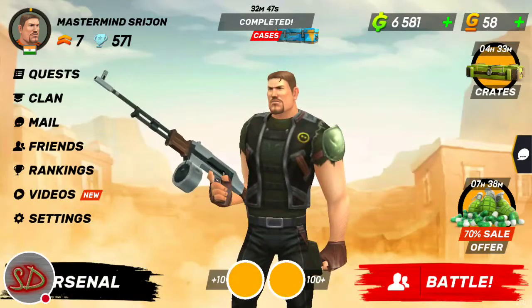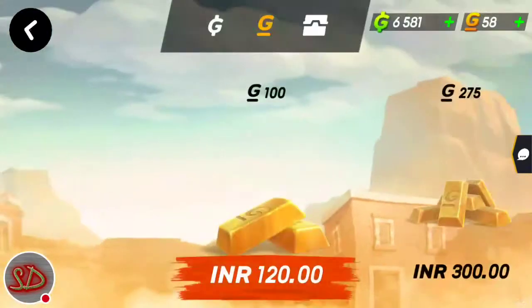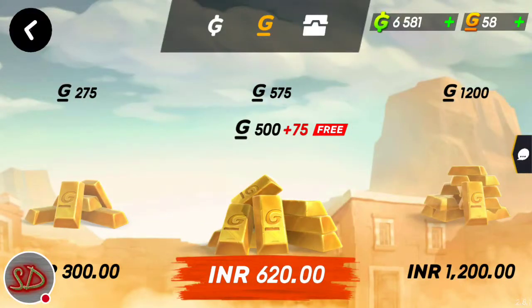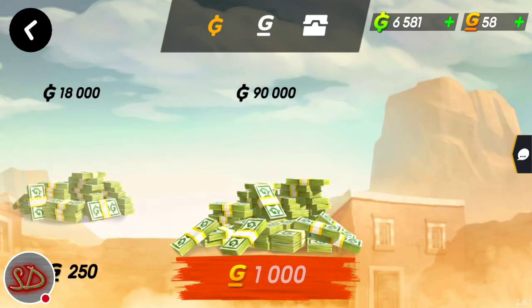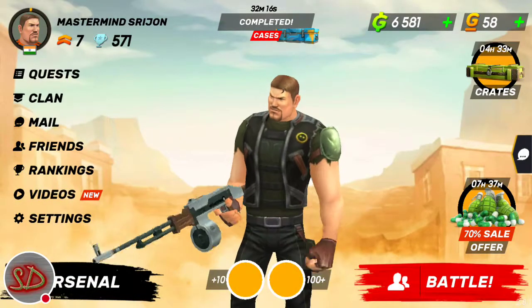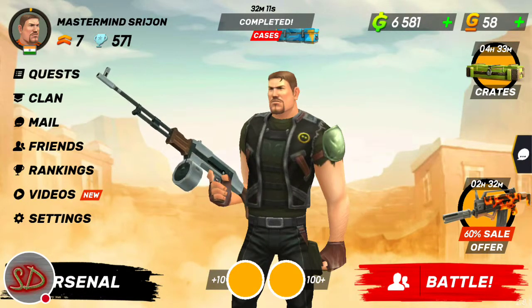Now, about saving money: save as much gold as possible. When you have 250 gold, exchange it for 18,000 coins — that will really help you. Don't buy guns with gold because it's a total loss. If you save up 2,000 gold and exchange it for 90,000 coins, that will help you a lot. Don't risk gold on anything other than legs, Panther, or Cowboy — especially at the start of the game.